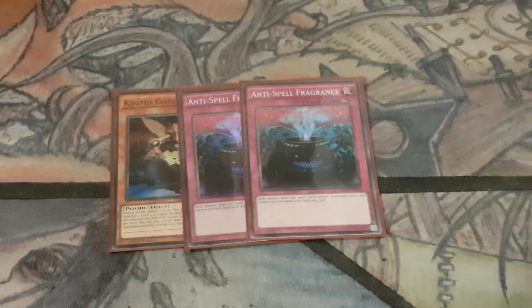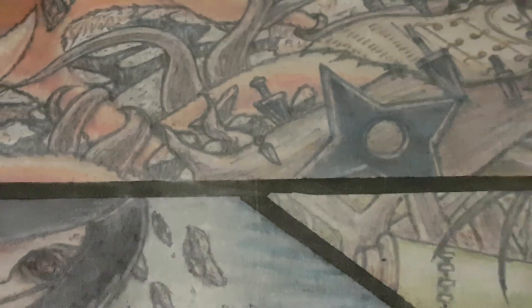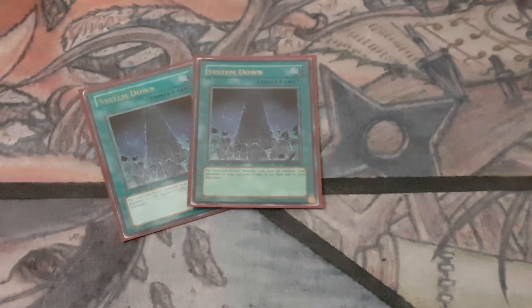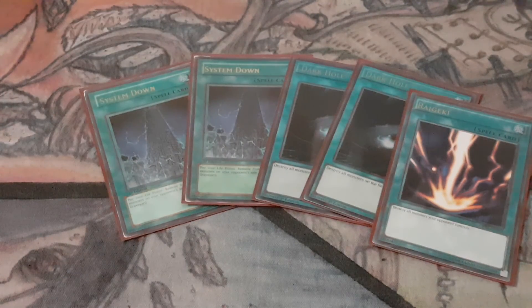Two Spell Fragrance for Pendulums and one Vanity's Emptiness — I hear Vanity's is really good against Zoodiac kids. Would have definitely lost if it wasn't for Vanity's, so needed the win to beat the kids. Then for the spells: two System Down, which is obviously superb, two Dark Hole, and one Raigeki — these are just for Zoo format which is about to happen.